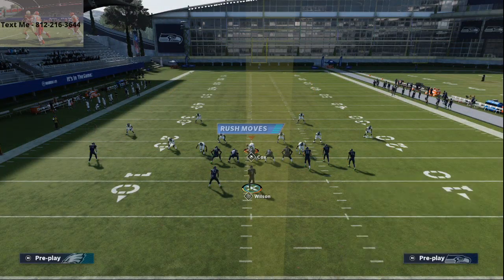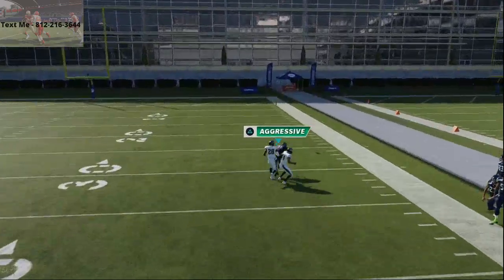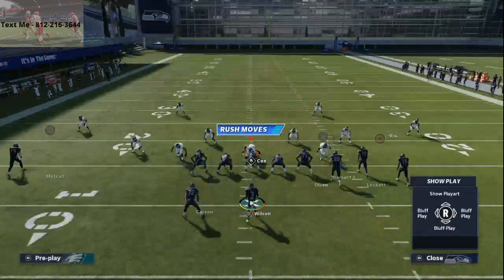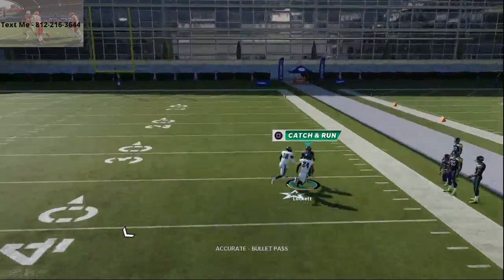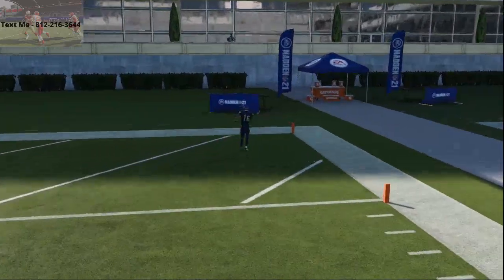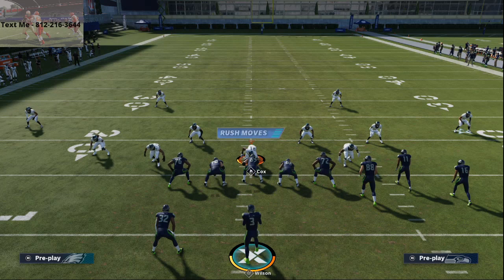That is the play from this bunch formation that is just so powerful. Make sure you're running an out route to pull the corner down against cover 4 defenses — you're never gonna struggle with cover 4 again. Swerve catch it, one-play touchdown against cover 4. You've got man beaters and zone beaters — this is one of the best plays in the game this year from the Seattle Seahawks offensive playbook. A lot of pro players are using this play. Join the Discord, check out our offensive and defensive guides, and we live stream every night at 10 o'clock Eastern Time.